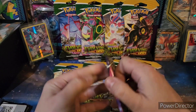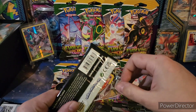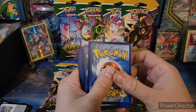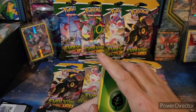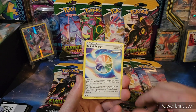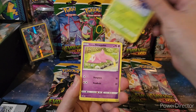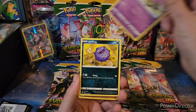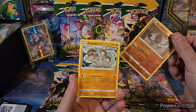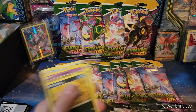One more Chilling Rain, then we're gonna get disappointed by Evolving Skies — hopefully that's not the case, but that's what you always want to expect. Leaf Energy, Swirlix, Lapras, Deerling, Galarian Yamask, and the worst card — Thug Trio. I feel like I get this card every single time I open Chilling Rain. Every time.